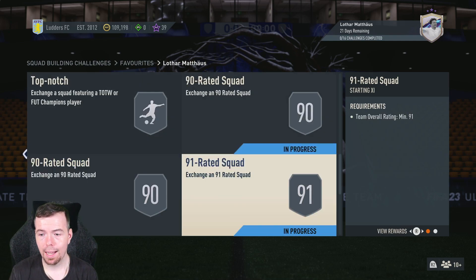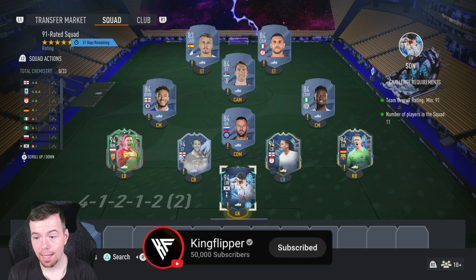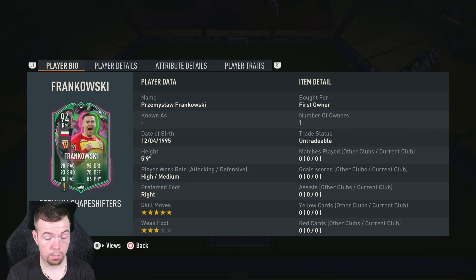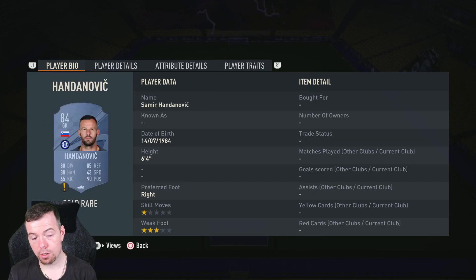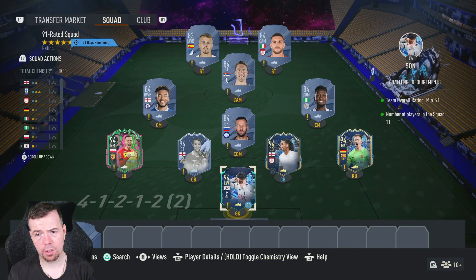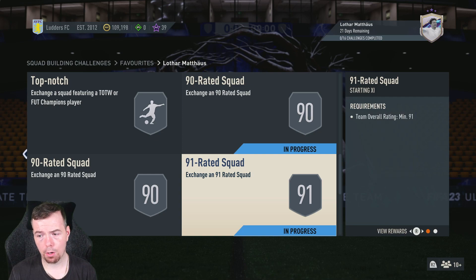There are three 91-rated SBCs. The cheapest way is five 94s, five 84s and one 83. Your 94s are Sinaldo, Ter Stegen, Smaldini, Owen and Frankowski at 13k each. Handanovic is around 13k too. Your 84s — Jude, James, Vlahovic and Pellegrini — are about 2.9k each right now (usually closer to 2.5k). Angelino 83 is 1.5k. That's 81k per squad — between 75 and 85k — and you do that three times. The reward is a prime mixed 20k pack each time.